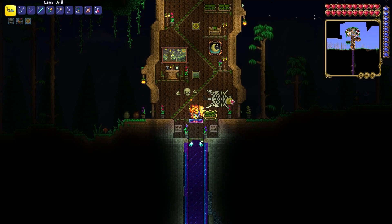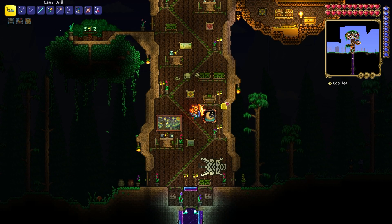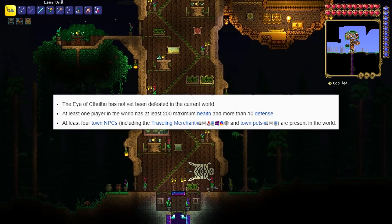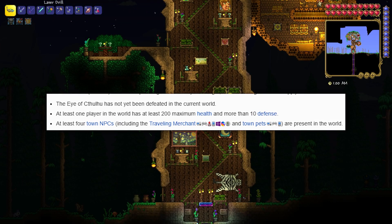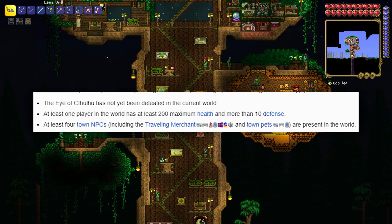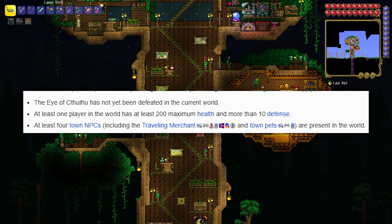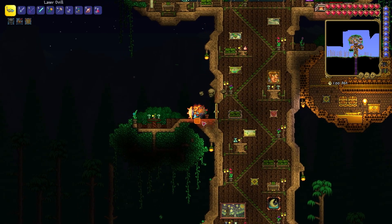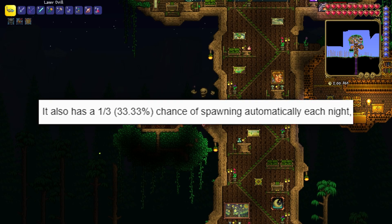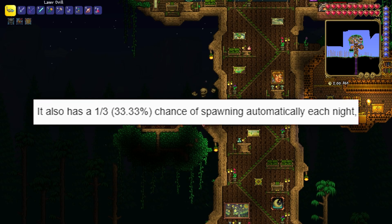The third way to summon Eye of Cthulhu: Eye of Cthulhu can spawn automatically if the following conditions apply. The Eye of Cthulhu has not been defeated in the current world. At least one player has at least 200 maximum health and more than 10 defense. You must have at least 4 town NPCs present in the world. In my case all conditions are met. Also, the chance of spawning is 33% per night.